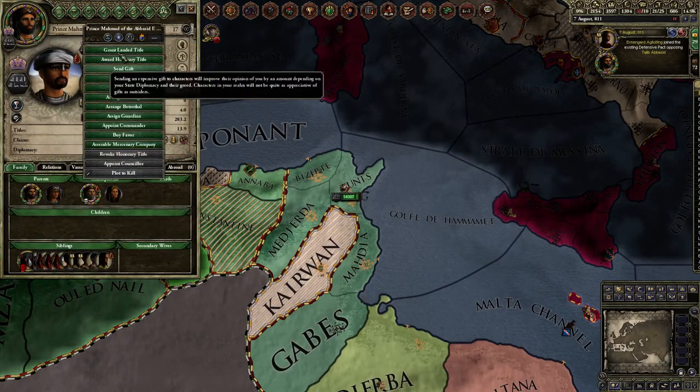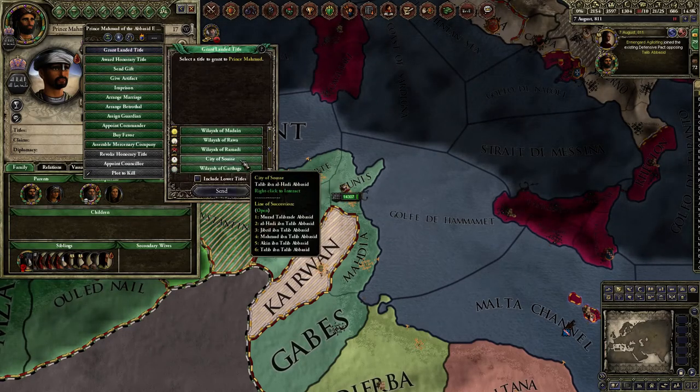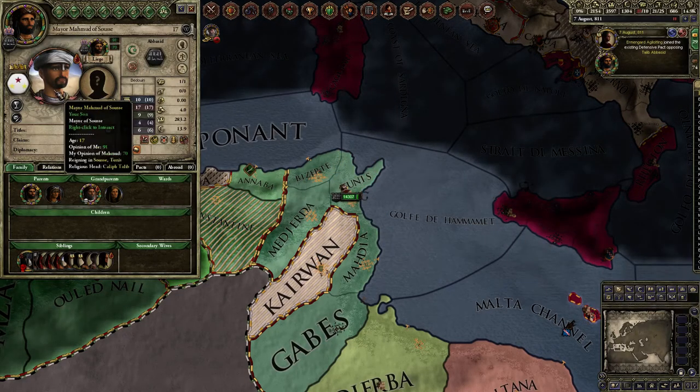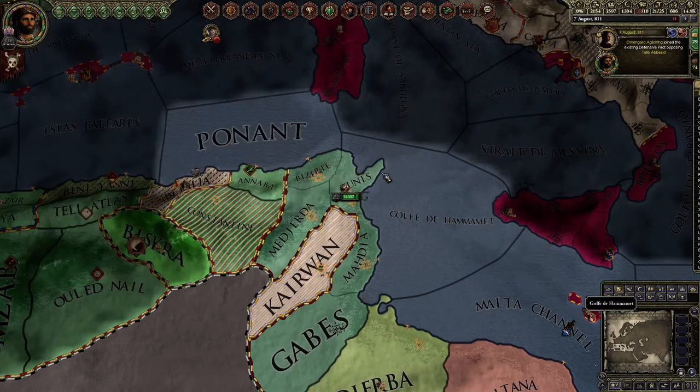It's the City of Seuss. So I go to this character — my son — toggle special interest, grant landed title, City of Seuss, and then include lower titles. I always hit that just to make sure I have that organized. This makes him a mayor.